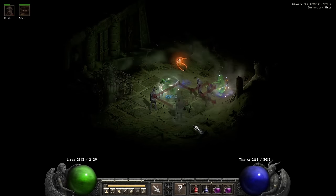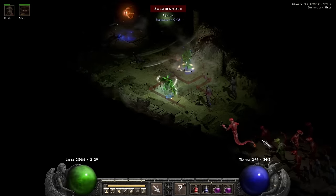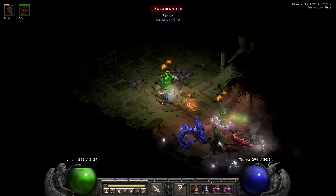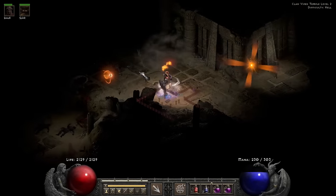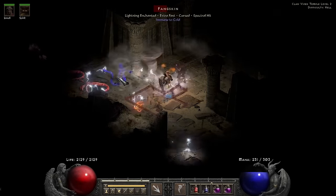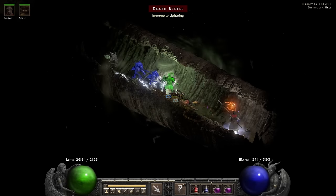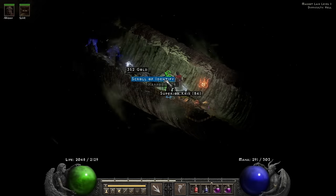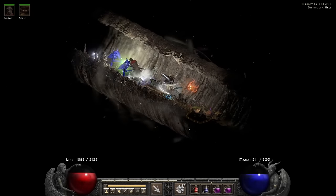For the Claw Viper Temple Level 2 we get a bunch of embalmed, which is scary, followed by a giant pile of Salamanders heading our way. They start with a Curse and kill my Oak Sage, so I run back and use the Oak Sage to lure them out a bit. Oak Sage is like bait that you can cast everywhere — so great. Oh, and it also grants you a million life.